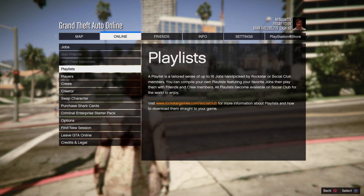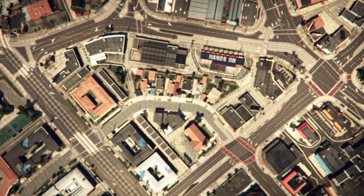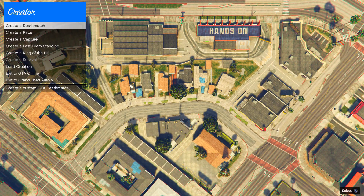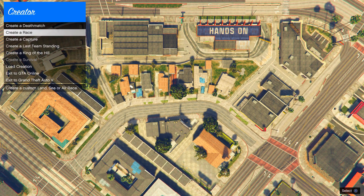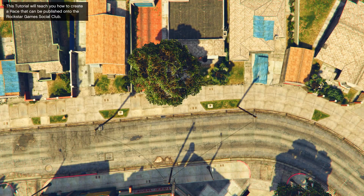Once you spawn back, press Options and go to Creative Mode. Once in Creative Mode, create a Race, then select Tutorial, press Options, and go to Choose Character.